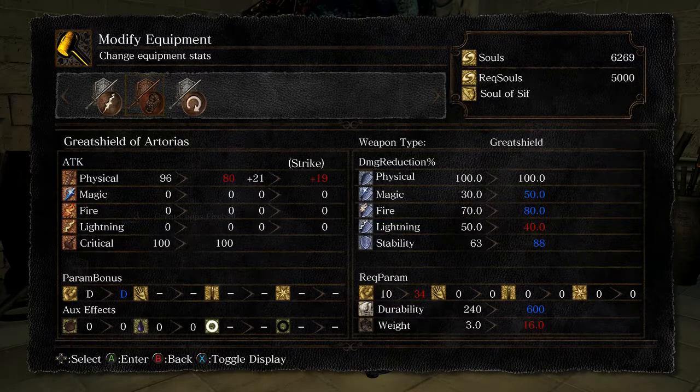I feel like I want to do this. If you take a look, here's what will change: I have a great increase in stability. The weight is way heavier, so hopefully I'll be able to wield it. I do have enough strength — just enough. It requires 34 strength, and lucky me, I have exactly 34. My Magic Defense is going to go up to 50.